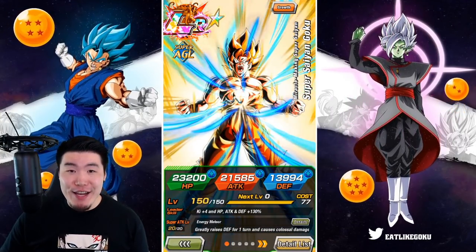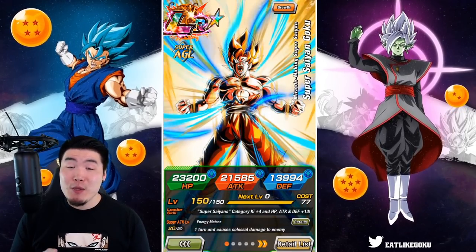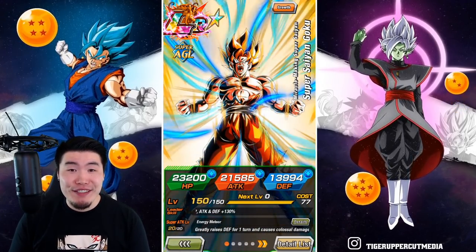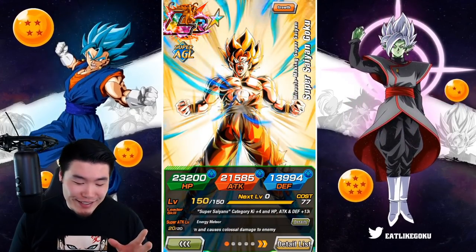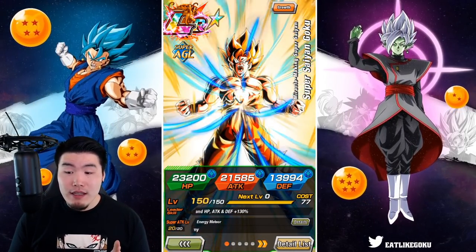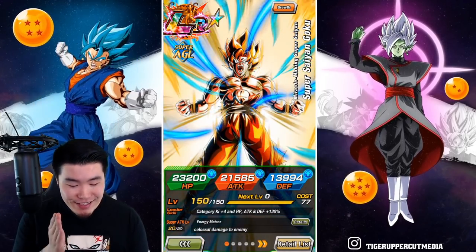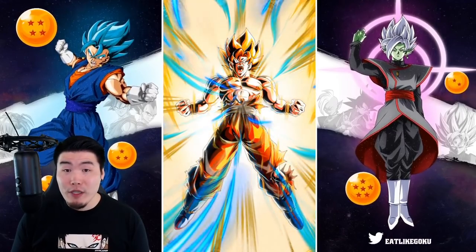What's up guys, welcome back to another Dokkan Battle video. Today we're gonna be doing a bit of a throwback to what is still one of my favorite units in the entire game. The way I said that makes it sound like he's really old, but he's actually not. I'm pretty sure this guy dropped on global about a year ago — yeah, I think it was last April. Anyways, the unit we're talking about is the AGL-LR Spirit Bomb Absorbed Goku.